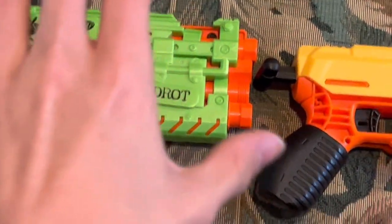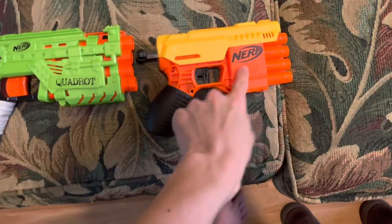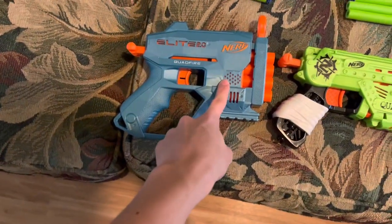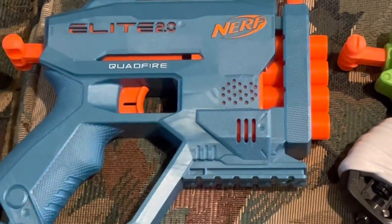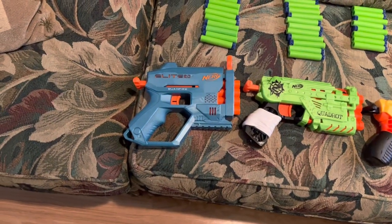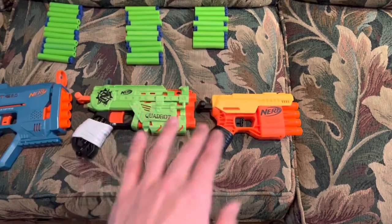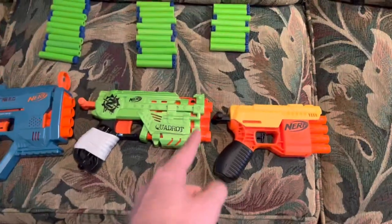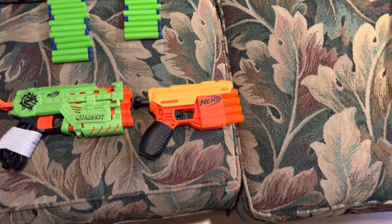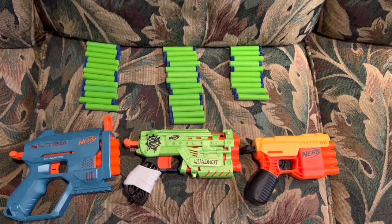Round six: price-to-value ratio. The Quadrat cost ten dollars when it came out, the Fang costs five dollars, and the Quadfire technically costs twenty dollars because it only comes in a loadout pack — and considering the other two blasters in that pack are the Technician and the worst Jolt reskin ever, there's no reason to spend the extra money just for the Quadfire's grip quality. Between the Fang and Quadrat, both in the five-to-ten dollar range, I see the Quadrat as the better value — it's a nicer feeling blaster overall, the darts fit further in, and it's very reliable. The Fang will work for a day, but I wouldn't recommend it for anything longer.